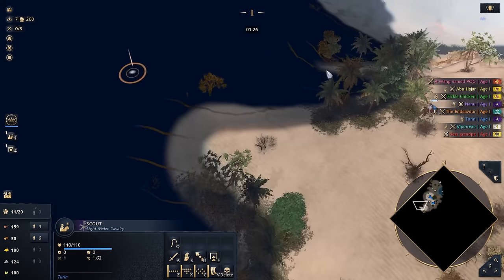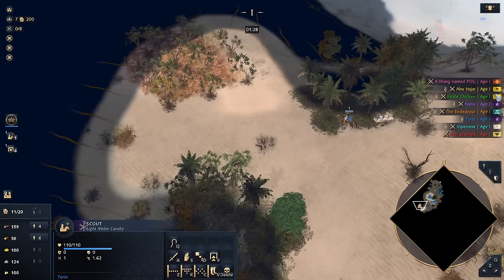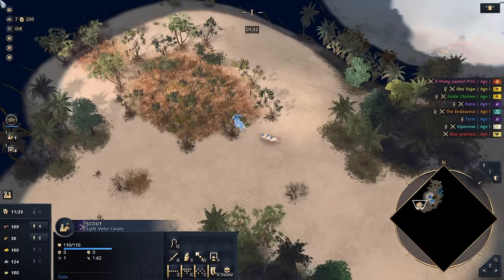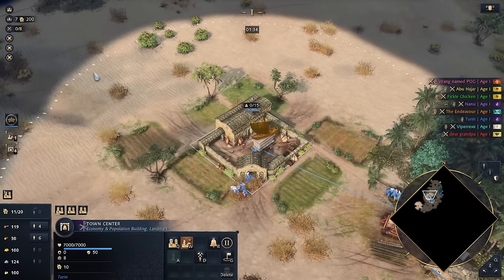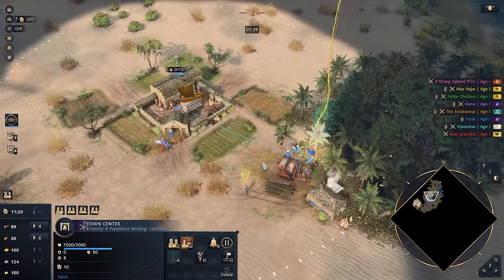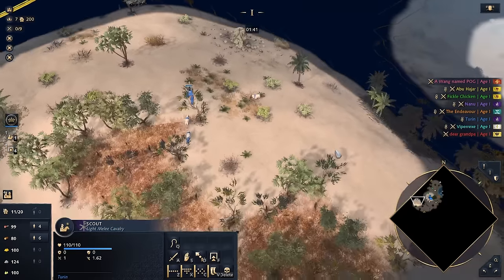We definitely need to take advantage of that water — if we don't, it's just straight up foolish. So we got Wang on the Chinese, Abu and Fickle on the Ayyubids, Nenu on the Byzantines, Endeavor on Zhu Xi, myself on Byzantines, Viper on Jeanne d'Arc, and HRE is going to be Dear Grandpa. Grandpa's here, dude — he's going to take out the fury of the boomers on us.